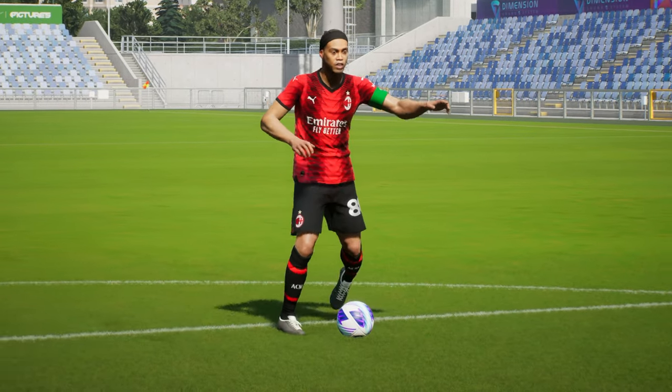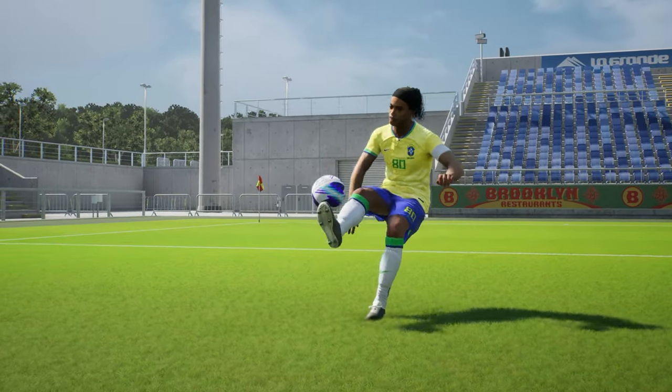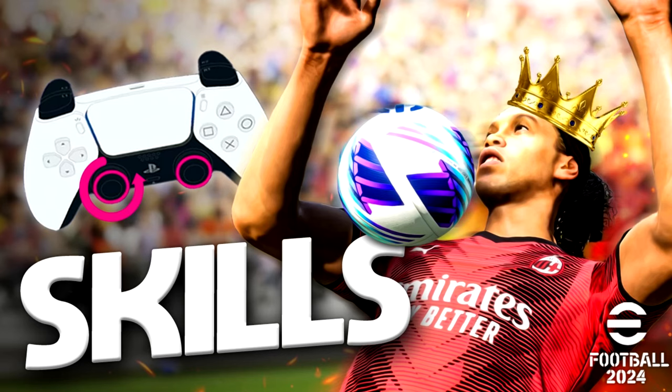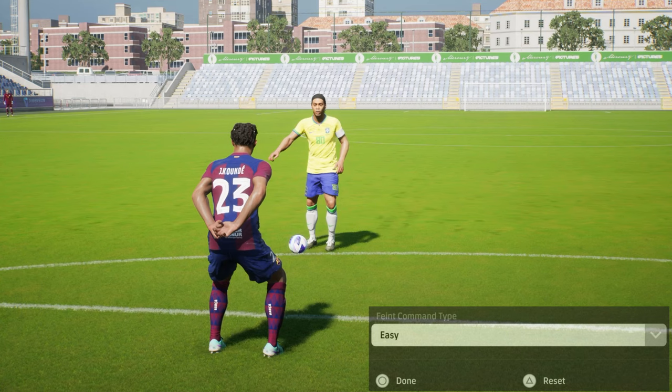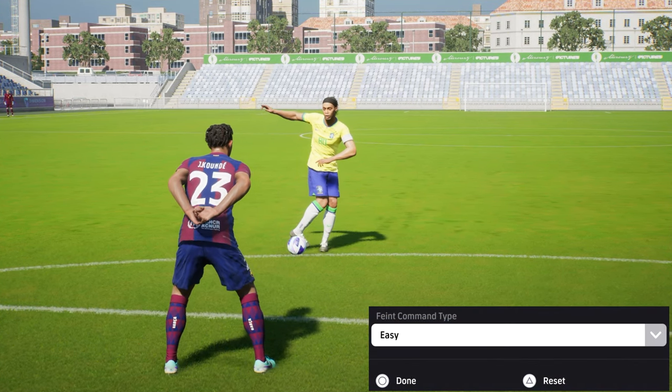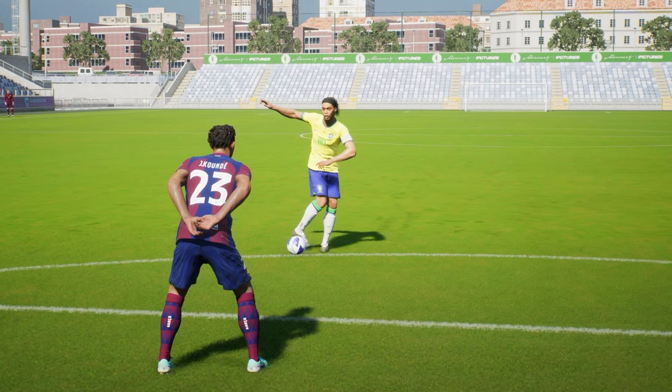So you want to play like Ronaldinho in EFootball 2024, you want to dance like the Samba King — we've got the tutorial for you. These are the ultimate skills for R10, and we're going to kick off by using the feint command type easy, which is the best way of learning these skills and pulling them off at a regular clip.